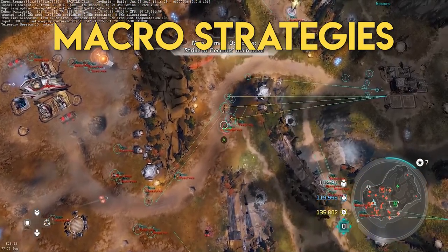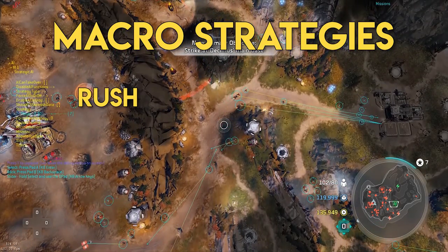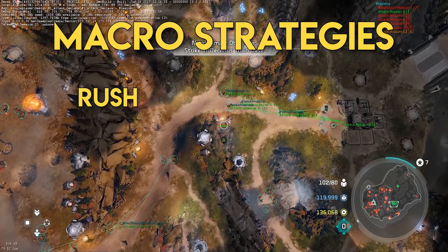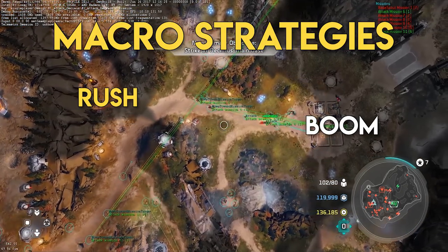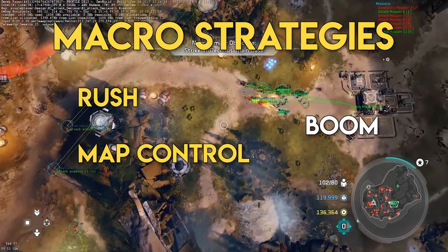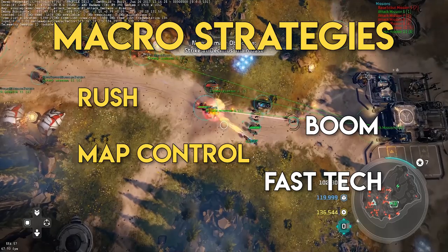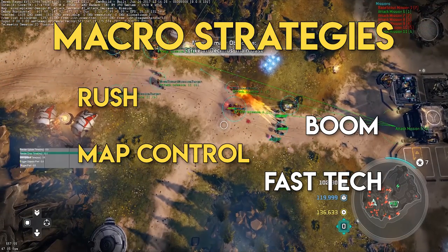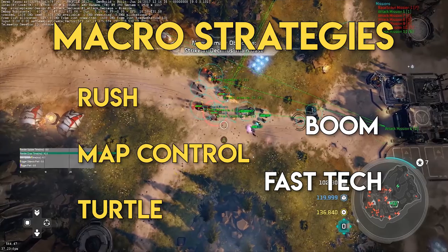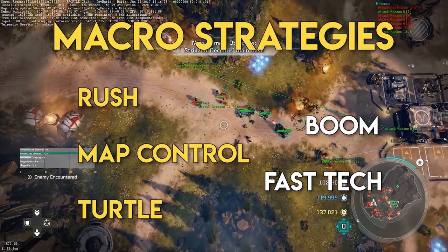This resulted in five macro strategies being encoded into the AI system. Rush, where AI players attempt to get a large army on the field as quickly as possible, destroying and capturing expansion bases as they move across the map. Boom, where AI players quickly capture multiple bases and prepare for a war of attrition. Map control, a more aggressive form of boom that focuses on capturing and maintaining capture points across the map. Fast tech, where the AI moves quickly to a minimum of tier 2 unit production to surprise their enemy with heavier units. And Turtle, a defensive strategy that captures bases, stays on tier 1 units for longer, deploys turrets and upgrades expansion bases.